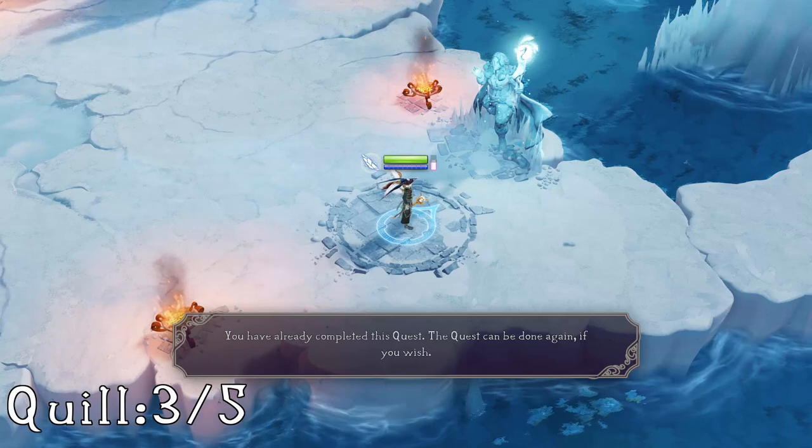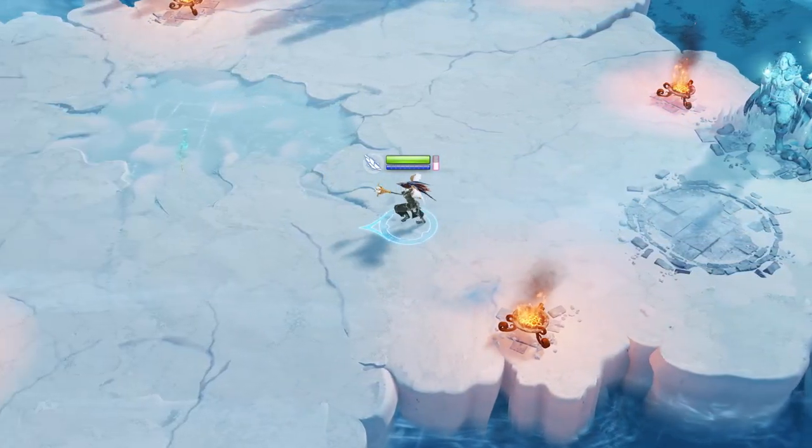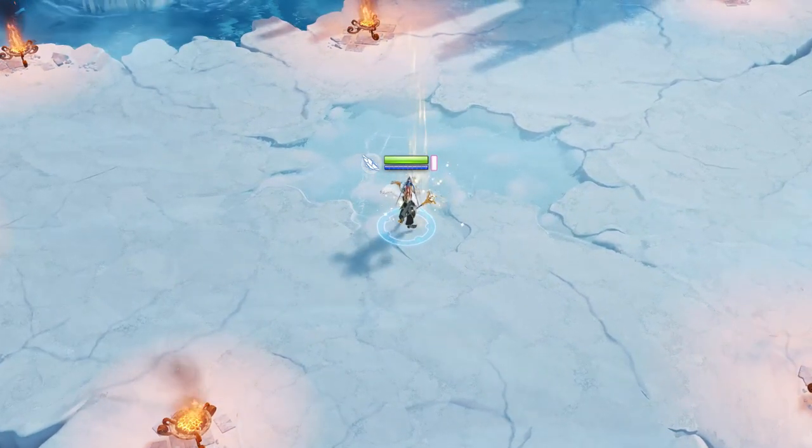The third quill can be found by the ice quest statue. Just go to the statue, turn left to where you just came from, and in the middle of the arena is where you'll find the quill. It can be a bit hard to see due to the ice.